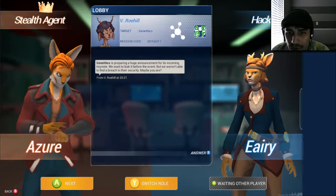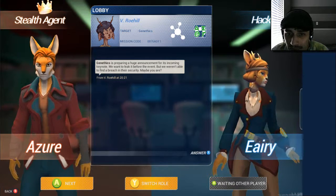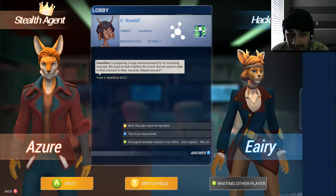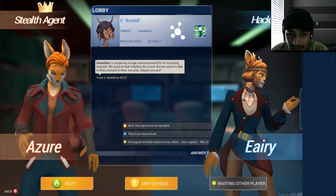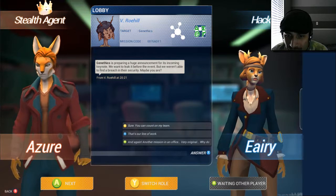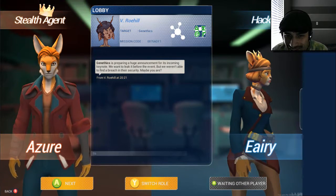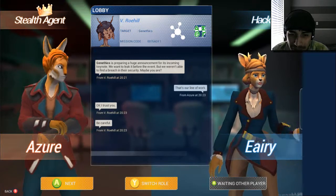Genethics is preparing a huge announcement for its incoming keynote. We want to leak it before the event, but we weren't able to find a breach in the security. Maybe you are? What would you like to say? Sure, you can count on my team. Or: that's our line of work. Or... another mission in an office. Very original. That's our line of work. I trust you. Be careful.